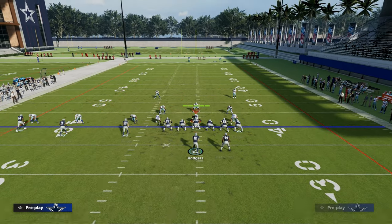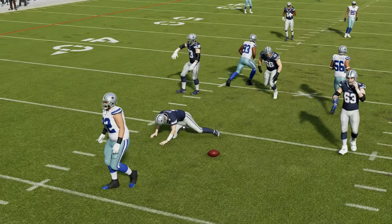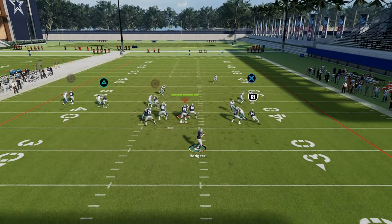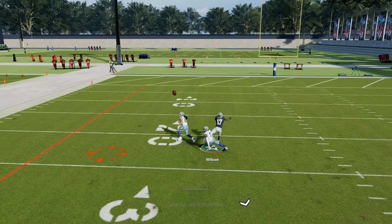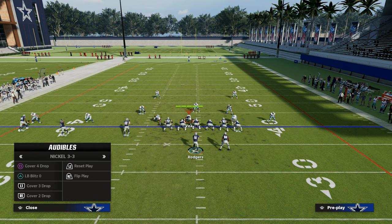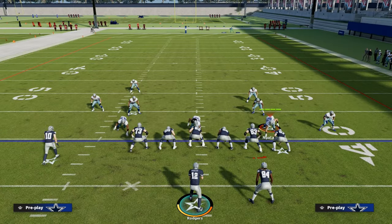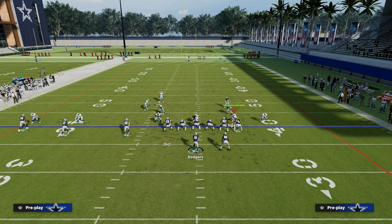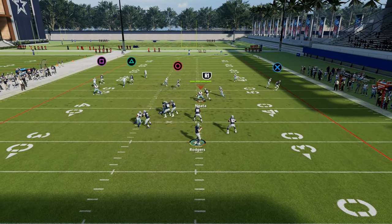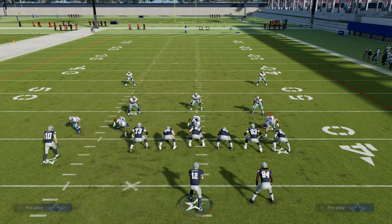Something really cool about the streak to the triangle receiver is depending on how he releases, if they're playing press man to man coverage, this streak will oftentimes beat him to the left side. If they're playing something that tries to stop your deep fade route against cover two, the Curl Flat play becomes something you can take advantage of. Sometimes you get random bump animations on the fade, but if you can highball and freeform it up the field, you can put it in a position where only your receiver can catch it — it's either a catch or it's nothing.